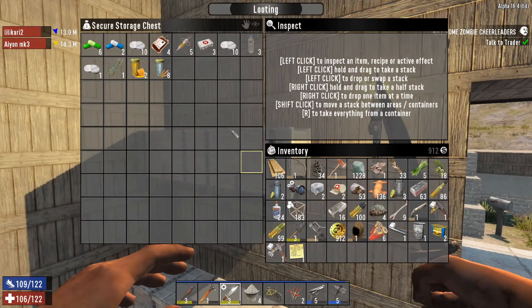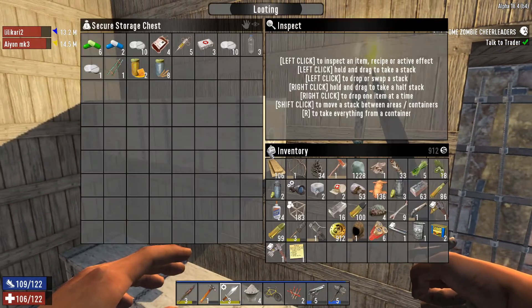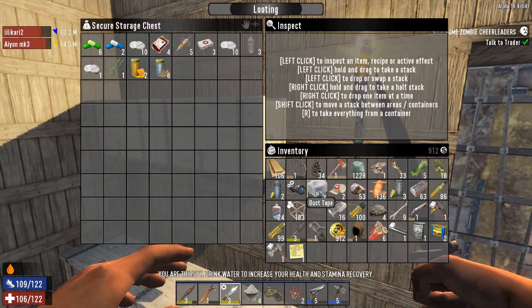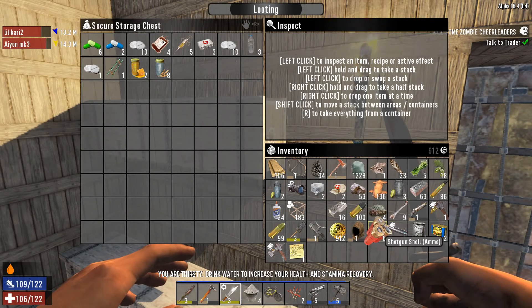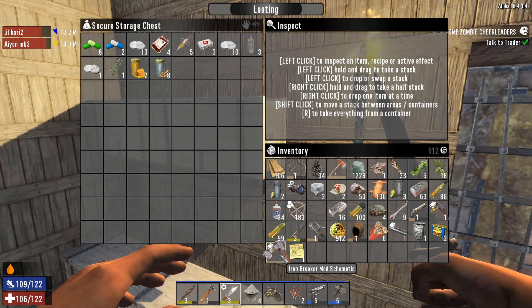What's the grain alcohol for? Is that like medical supplies or what? Yeah, you see what I mean about Little Carrier? It's not that bad, considering you can just simply click the short container. I got a Sonser mod schematic here. And what is an Ironbreaker mod schematic? Ironbreaker — that increases damage done to blocks.